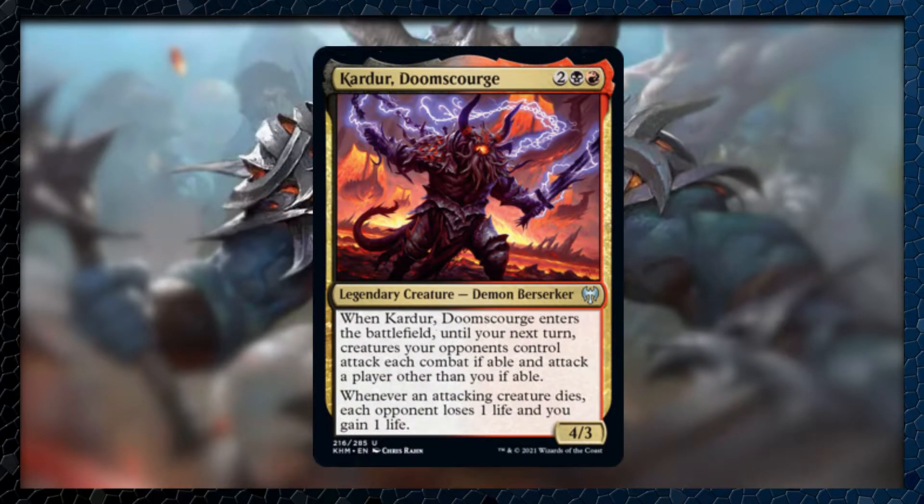If we go ahead and take a look at Carter the Doomscourge, it's a two black, red legendary 4/3 Demon Berserker. When it enters the battlefield, until your next turn, creatures your opponents control attack each turn if able, and attack each player other than you if able. Whenever an attacking creature dies, each opponent loses one life and we gain one life. This deck will focus largely on trying to abuse the commander — it does have some extra goad in it, and some ways we can get around defenses.